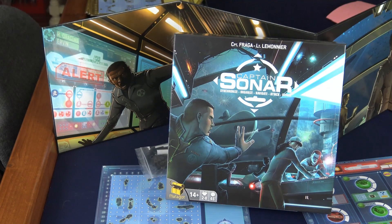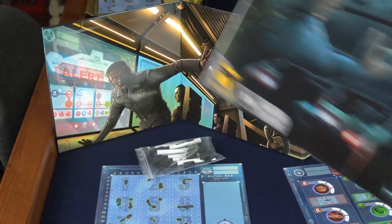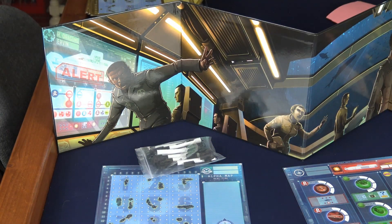Hi, this is Nathan from Teach the Table, and today I'm teaching you how to play Captain Sonar. Captain Sonar is a team game where each team controls opposing submarines separated on the table by dividers. The winner is the first team to destroy their opponent's ship by inflicting four damage. The game can be played in turn-by-turn mode or in a real-time mode where chaos ensues and the game really shines.